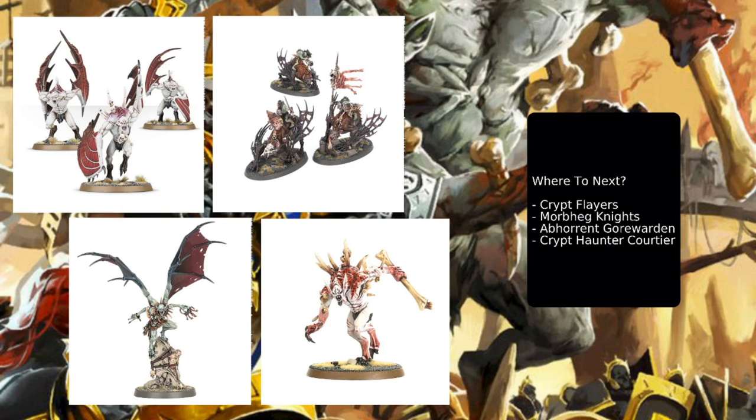Combining with the Morbeg Knights really nicely is the Abhorrent Gore Warden. The Gore Warden's big ability is Royal Hunting Party, where a Crypt Flayer or Morbeg Knight unit can start off the table with this model. Combined with the Abhorrent Arch Regent's ability to give extra movement when they come down, this unit can deploy, get extra movement, and make sure they're getting into that charge — especially cool with the Morbeg Knights who'll also benefit from the musician's plus one. Finally, the Crypt Haunted Courtier allows you to take larger units of Crypt Horrors — big blocks of nine — and after he fights, he can immediately pull those big units in to fight alongside him.